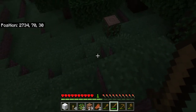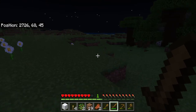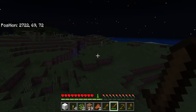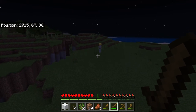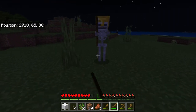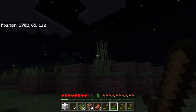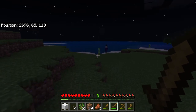I want to find a creeper and a skeleton. Here's a skeleton! Basically what skeletons do is when they see you, they turn around and start shooting at you. They're very annoying, but they can drop some pretty good stuff.